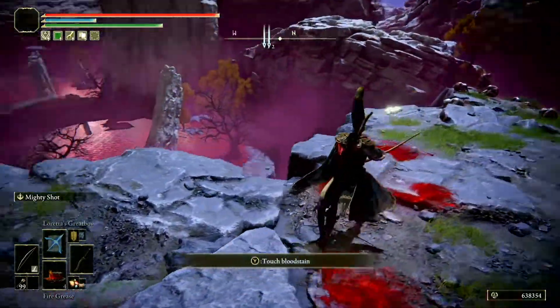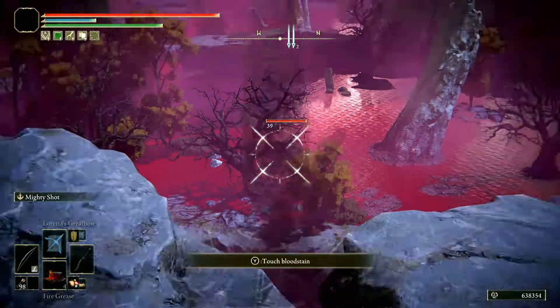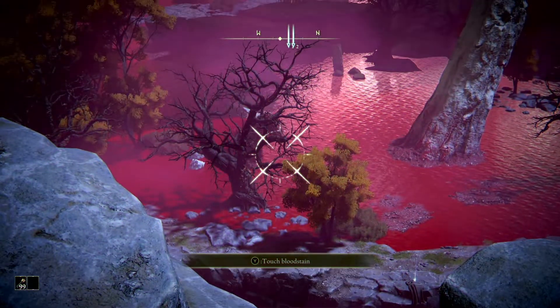You want the arrow to hit the bird in the leg or in the body as early as possible before it can turn around. A combination of timing and the position where you shoot the arrow will make sure the bird runs up and falls every time.